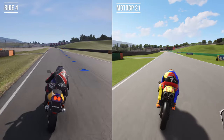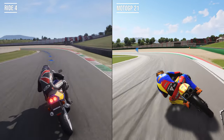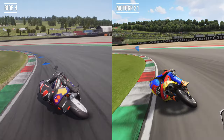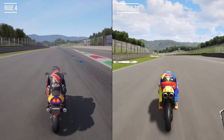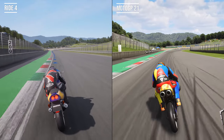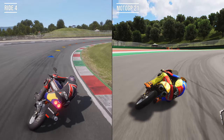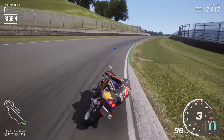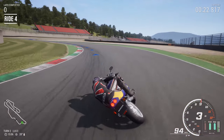One big plus is that Ride 4 and MotoGP 21 are next-gen optimised, which means the PS5 and Xbox Series X and Series S versions run better than on PS4 and Xbox One, and maybe PC if you don't have the best system. Both use dynamic 4K and 60 frames per second, which means up to 4K detail and smoother racing. A visually busier scene, such as the start of a race, is when the resolution drops to maintain a consistent frame rate.